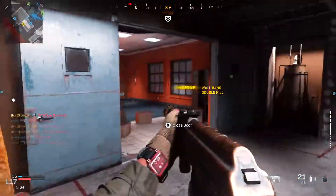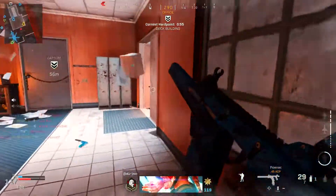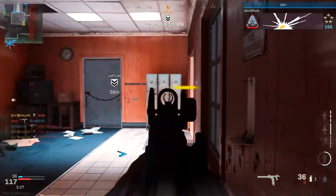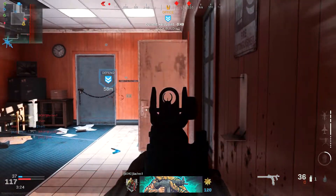Far too often when I'm playing, I just try to ego-challenge and fly around every corner to gun people, even when I'm weak and should just back down and recover health or move to a different power position. That's definitely one of the biggest tips I'd recommend for going on streaks.